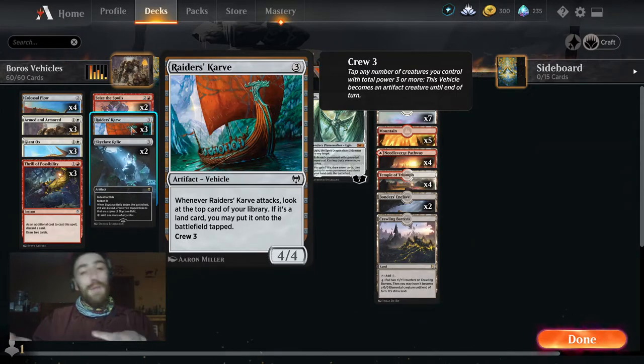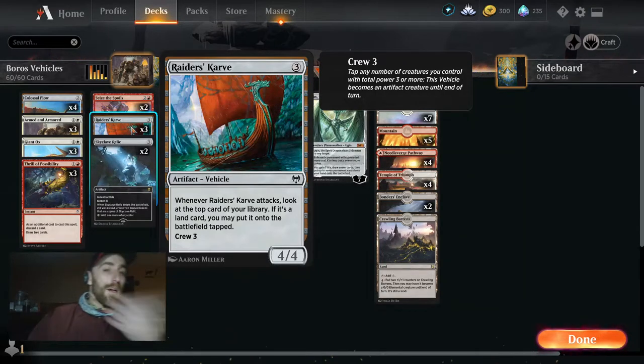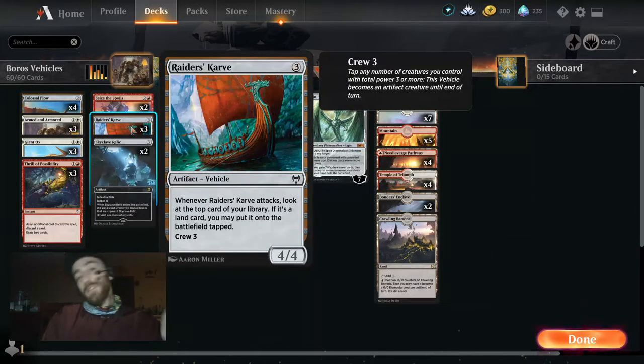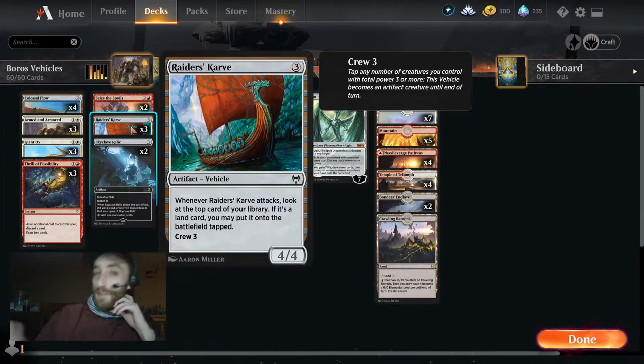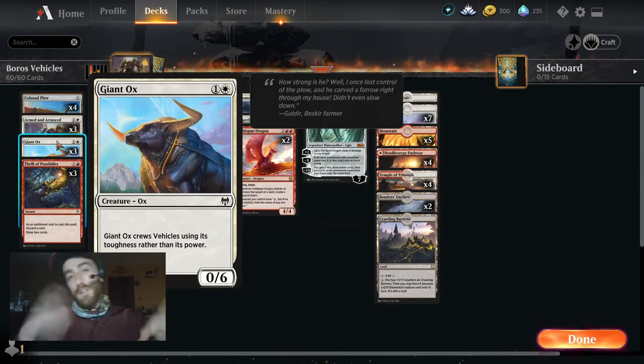We're usually just stacking vehicles on the field and then using a big Armed and Armored play to get through and take advantage of the Colossal Plow's ability, which gets us a land. If not, it's at least a pseudo-scry — kind of decent. Those are our vehicles. There's one more card in the vehicle category.